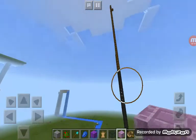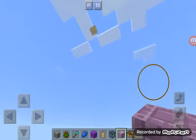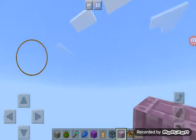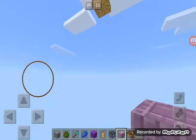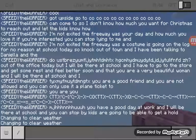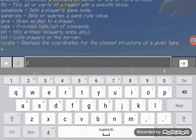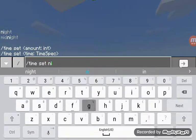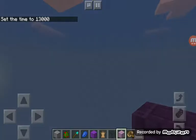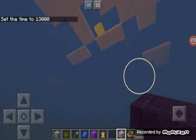Oh, I forgot — we have a star that we built. Maybe you can see it better with a time set command — not day, night. There you can see it better. I don't think you can see it from the ground.